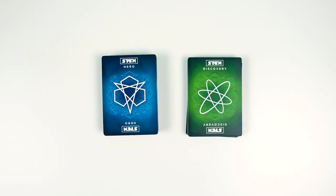There are two main decks: the blue one is a hero deck and the green one is a discovery deck. You can play with up to 4 players, but if you're only playing with 2 then take out these 5-point discovery cards which are all solid colors of green, blue, purple, yellow, and orange.